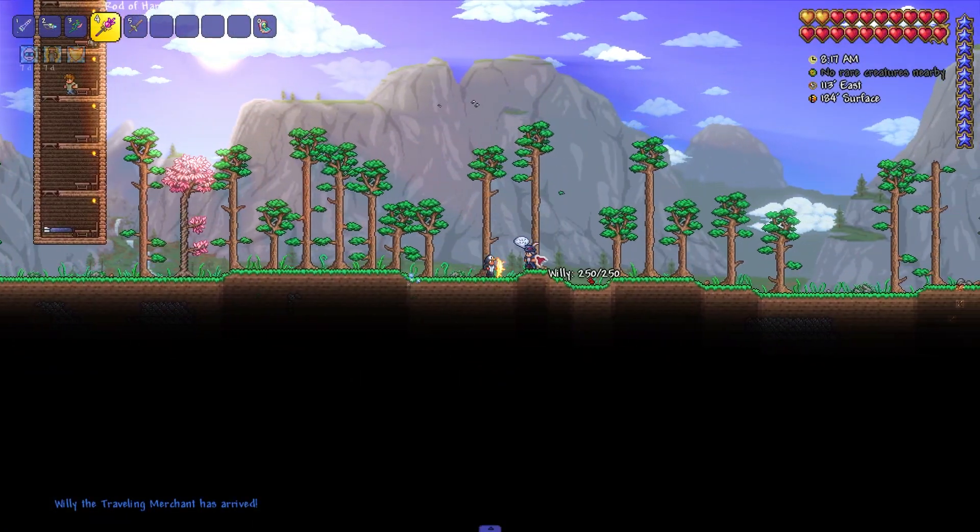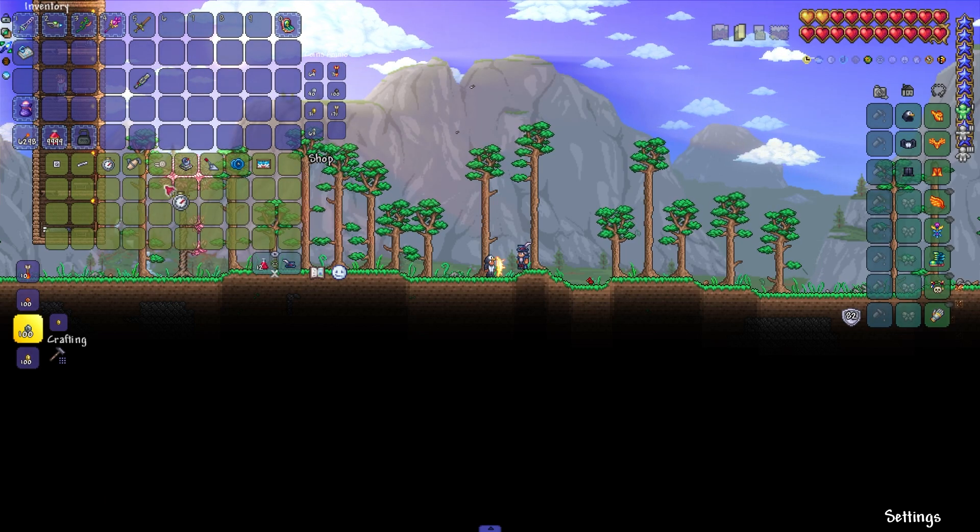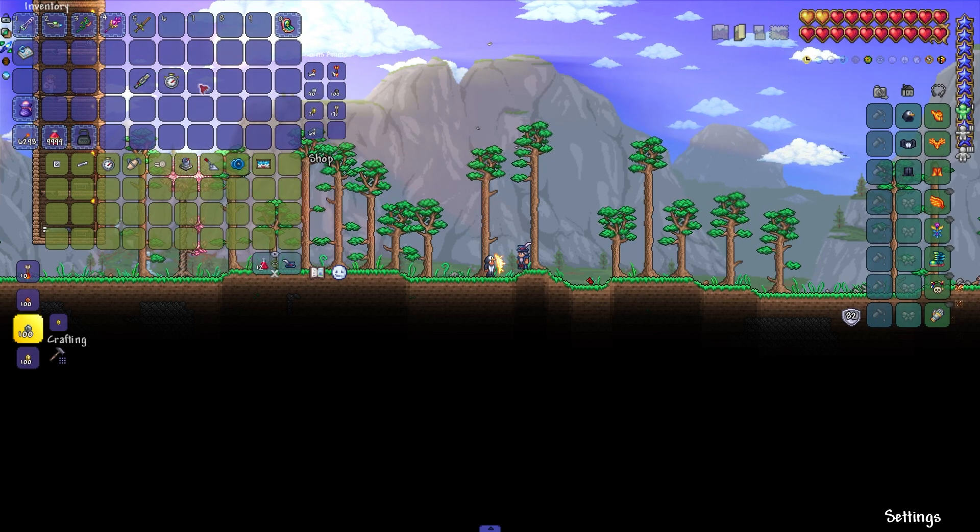The next accessory we need to get is the Stopwatch, and it's very easy to get. To do this, we just need to buy it from the Traveling Merchant for only 5 gold coins.